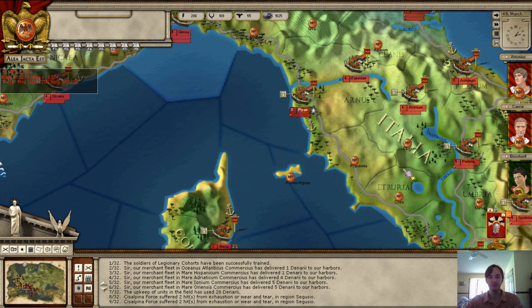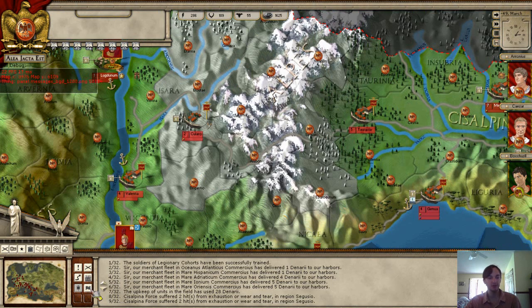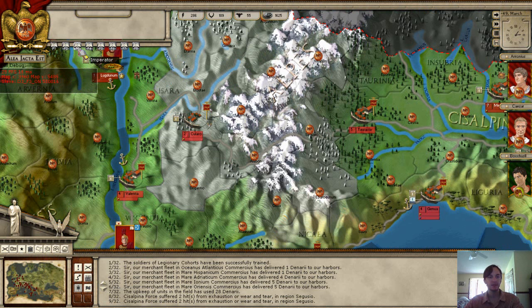There are some really good new features and game mechanics. This game, Alea Octa Est, is really taking some great games and improving on them. We're dealing with a really interesting period during the Roman civil wars, with multiple scenarios and expansions coming in the future. I think we've got a game that's going to be here for many years to come. Last time we took a look at the Imperator tab and recruited some mercenaries.